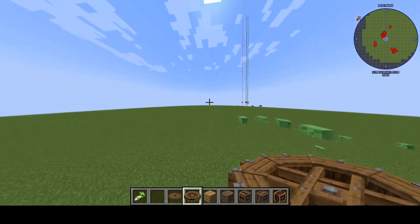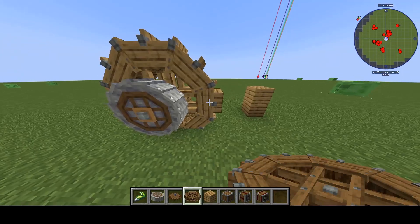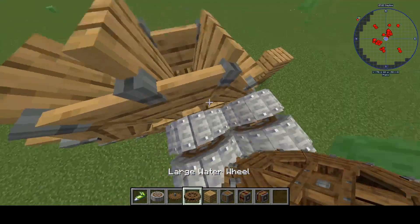I think instead we should try making something way more wholesome than a catapult. Oh no — my water wheel has changed colors. What are we making today? We are making... Crusher.